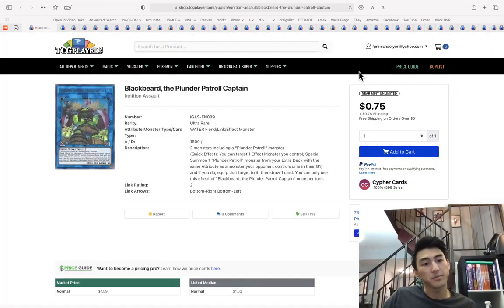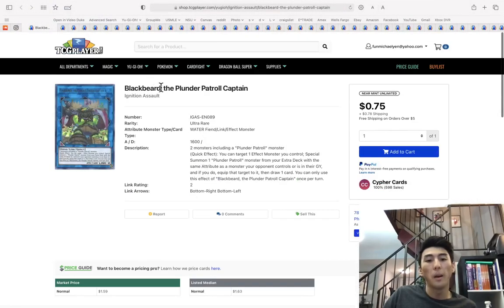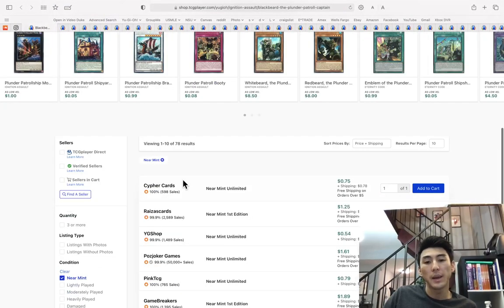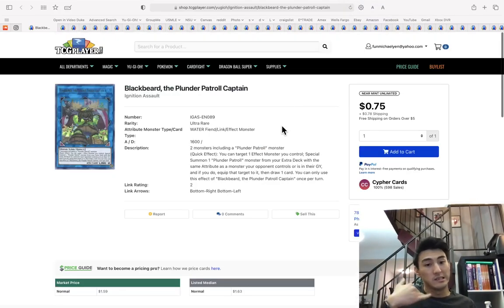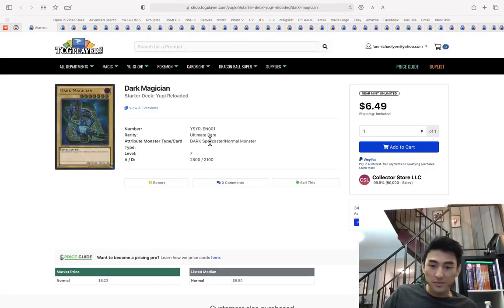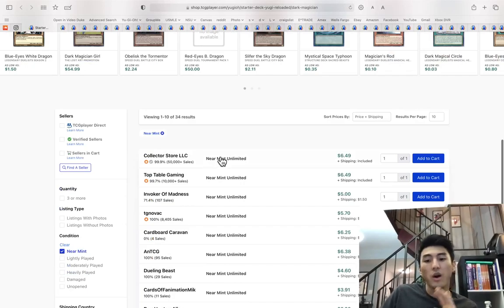If you have Ignister cards, sell them — they're about to be reprinted. Same with Blackbeard the Plunder Patrol Captain and the whole Plunder Patrol archetype — it's about to be reprinted. Now the Dark Magician ultimate rare out of Starter Deck Yugi Reloaded — I wanted to check if there was a first edition buyout of these.